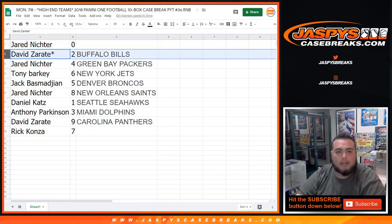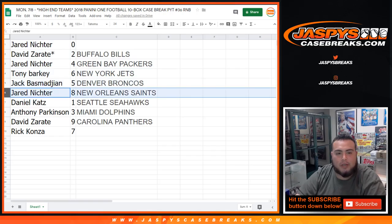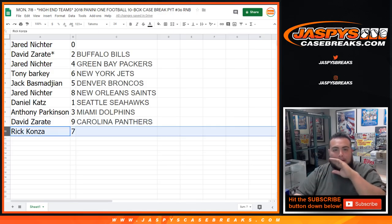All right, so Jared, you got spot 0. David with 2. Jared with 4. Tony, you got 6. Jack with 5. Jared with 8. Daniel, you got number 1. Anthony with 3. David with 9. And Rick with 7. Remember, this is the high-end random number block, not the Browns one that we're trying to fill up right now.